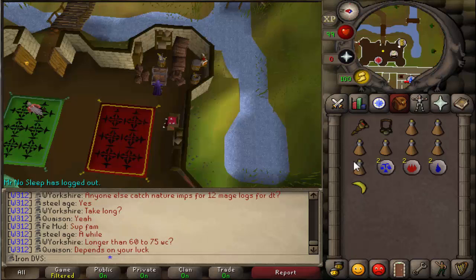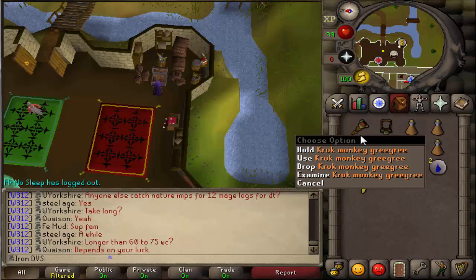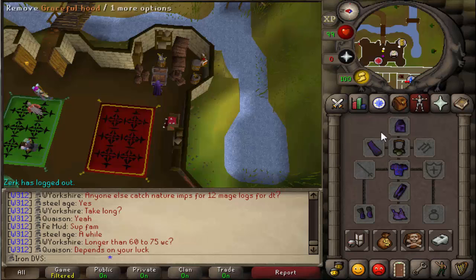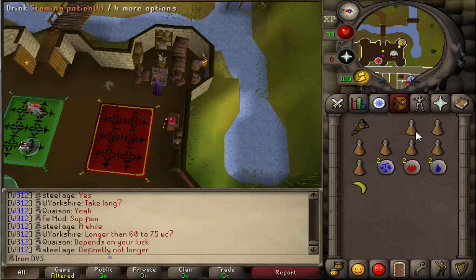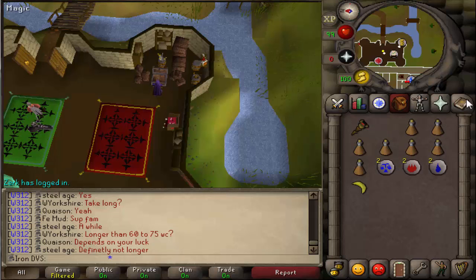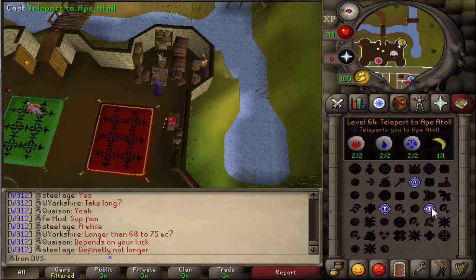For the final part of Chapter 3 you need a Crook Monkey Grigory — make sure you get the Crook Monkey Grigory specifically, none of the other ones will work for this part. Also get a Monkey Speak Amulet and equip it. Make sure you get weight-reducing gear — I really recommend Graceful. You also need a ton of stamina potions because it's a pain and if you run out of energy here you're going to hate yourself. You also need teleport runes to get to Ape Atoll.